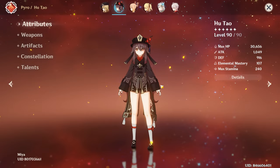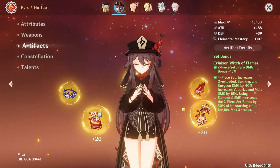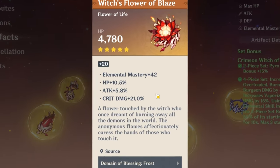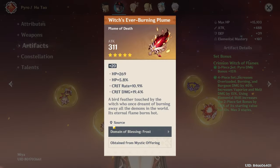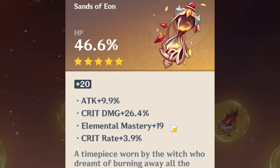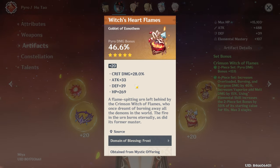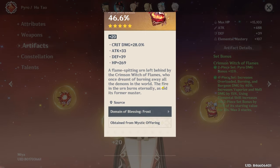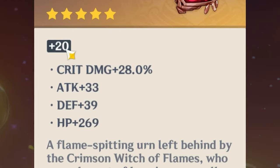Next is Maya — Level 90 Hu Tao on a Deathmatch. Very nice. She's on 4-piece Crimson Witch. I can already sense this is going to be a nice Hu Tao. This is just the perfect Hu Tao piece. The only piece I could probably critique has higher damage moments and Crit Damage — maybe get some Crit Rate and Elemental Mastery in there, but you've at least got an on-set Pyro Damage bonus with Crit Damage.